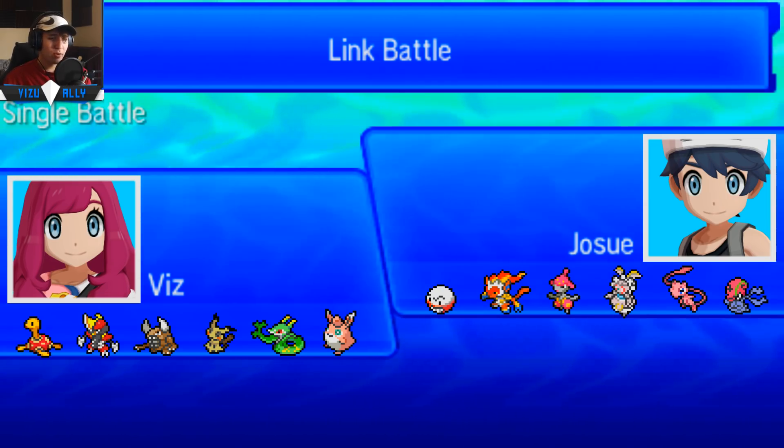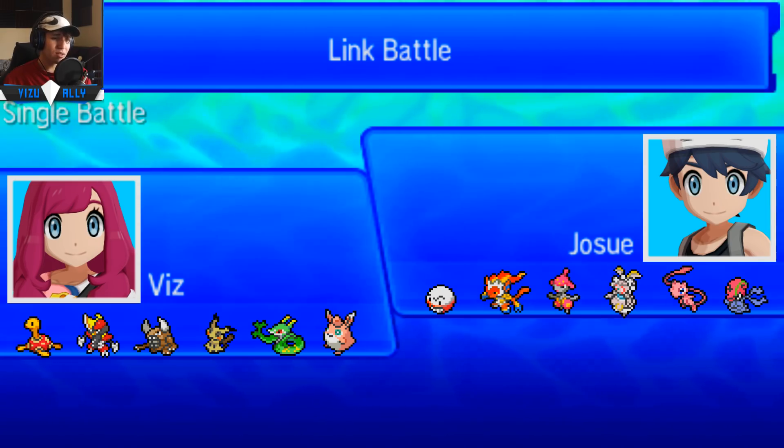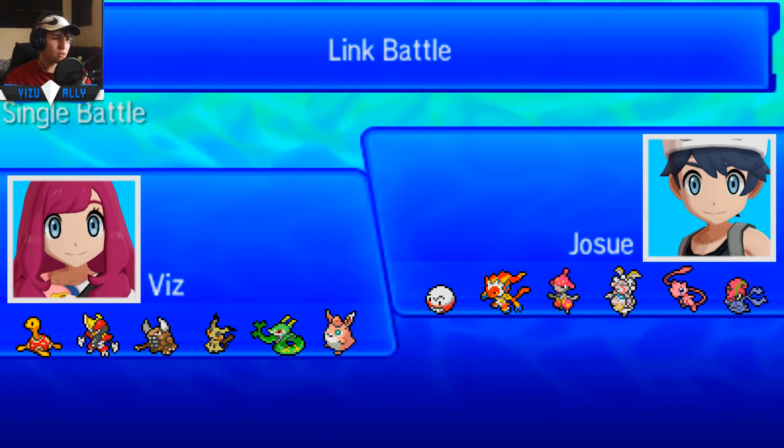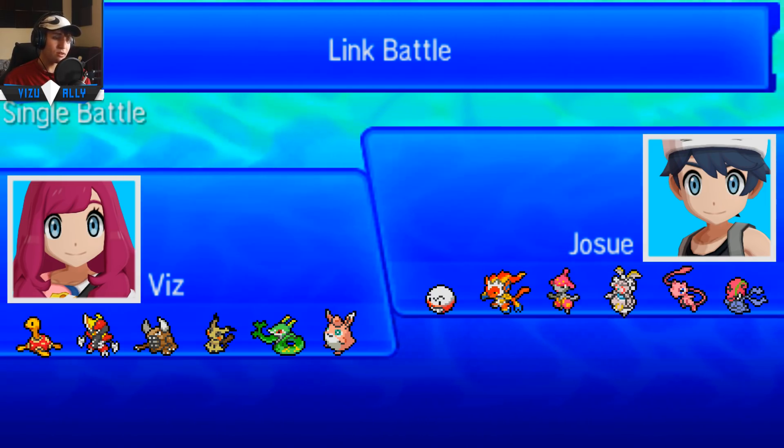And Bisharp — Life Orb, Adamant, max Attack, max Speed. Then Mega Pinsir is actually a very interesting set with Stone Edge instead of Quick Attack. I wanted Stone Edge because with a Sticky Webs team I can really bait a lot of Defog and attempts to remove hazards. This team really relies on Sticky Webs and Stealth Rocks, so that's why Stone Edge is there for Pokemon like Zapdos or Tornadus.